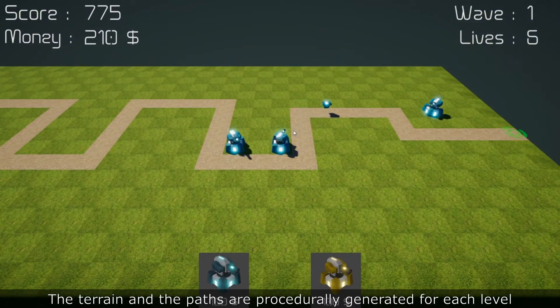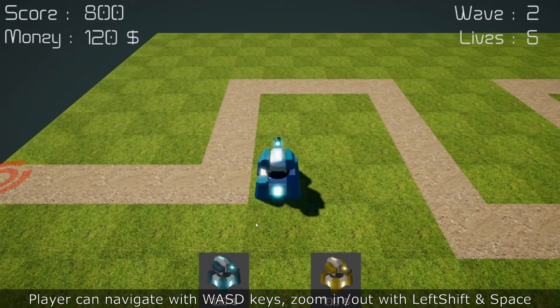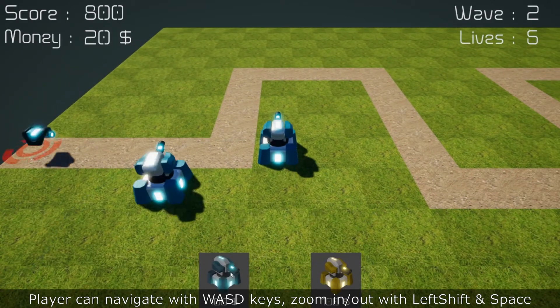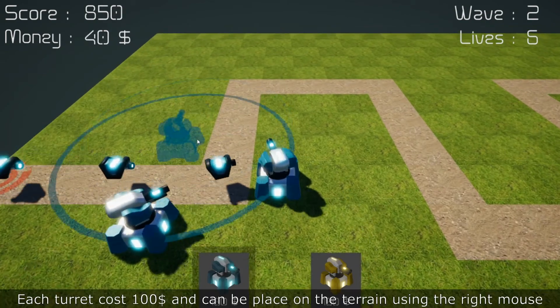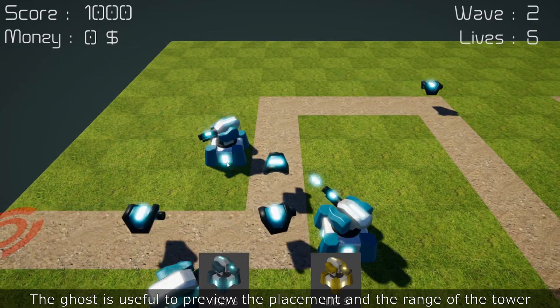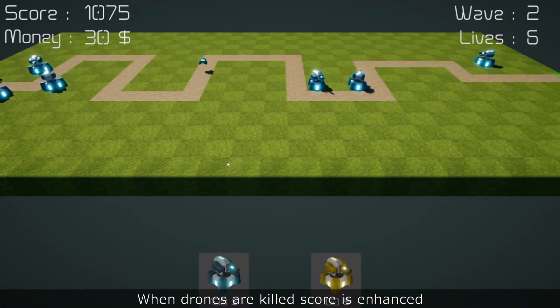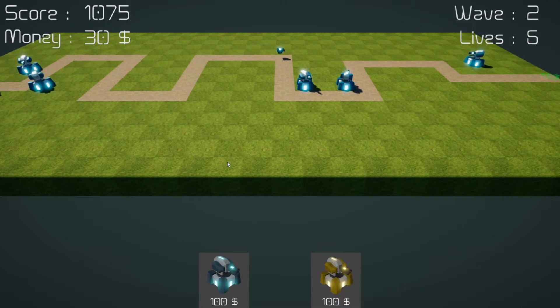Look at the level — the terrain and the path are procedurally generated for each level. The player can navigate with WASD, zooming out with left shift and space. Each turret costs 100 bucks and can be placed on the terrain using the mouse. The ghost is useful to preview the placement and the range. When drones are killed, the score is enhanced.